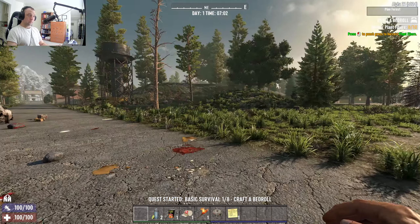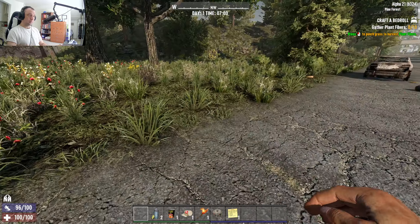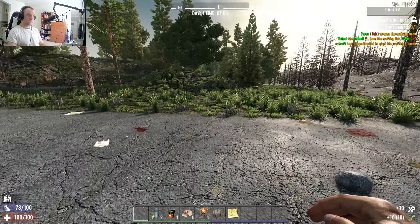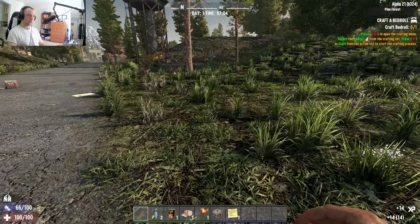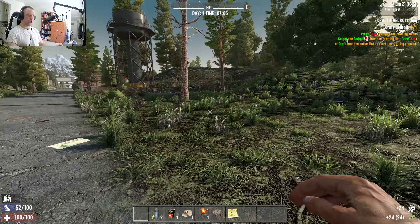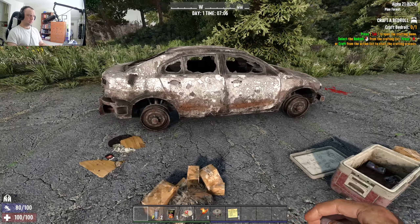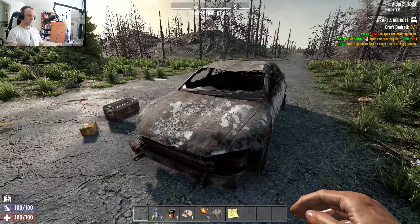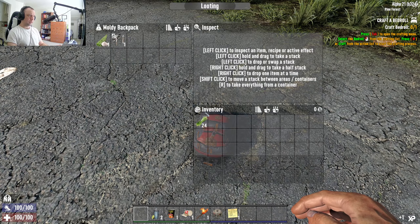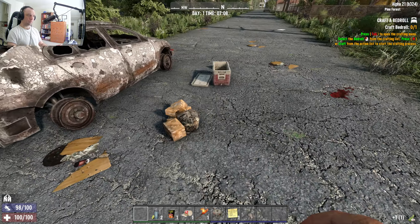We're in Alpha 21 in Navezgane, our first day. We're gonna do what we did last time but on Alpha 21 — this is going to be a different experience because a number of points of interest have been changed and vehicles are also different. I don't recognize this — it's new. A lot of new vehicles hiding around. Let's see what's in the backpack — hello iron steel knuckle parts, I think I'll pick the iron knuckles for now.